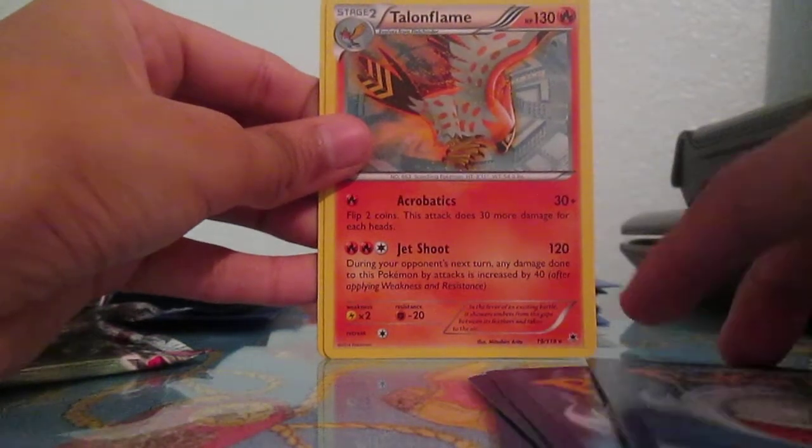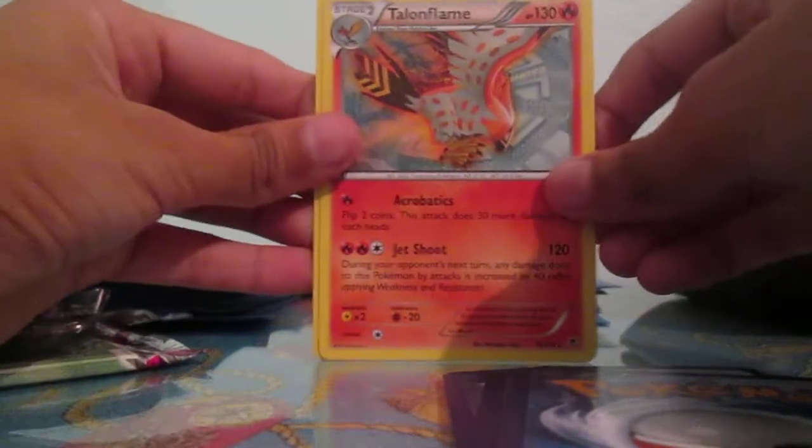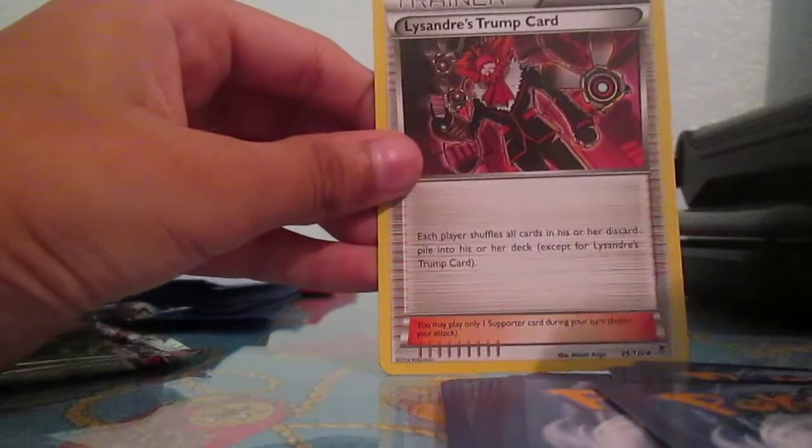Pretty disappointing pack. I already have that card from the theme deck. The remaining commons are Golbat, Wobbuffet, and Lysandre's Trump Card.